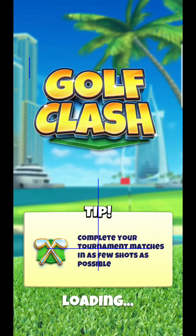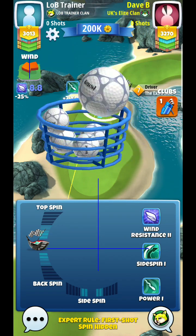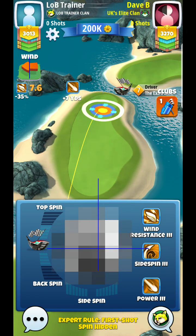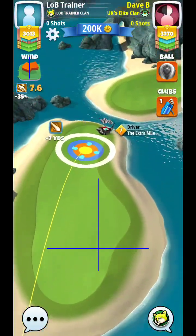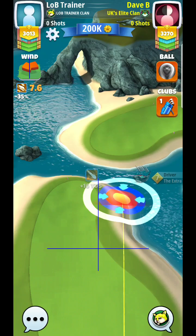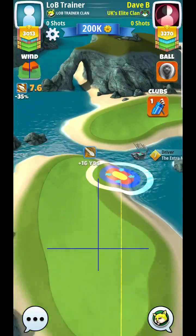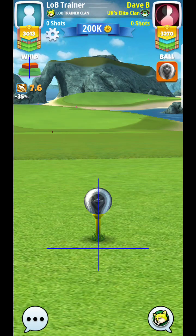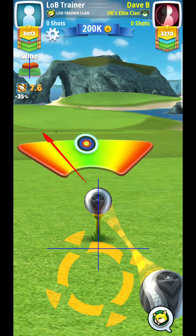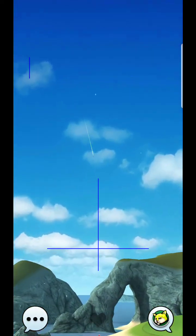Here we are guys, hole number four. We're going to be setting up here, and it looks like we're getting kind of a headwind, which makes this hole just a tiny bit tougher. It does, let's make it just a little bit more challenging. Now what I try to do is a hook slice on this hole — not the way that my opponent's going though, I try to go the other way.